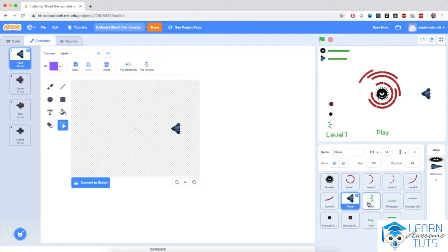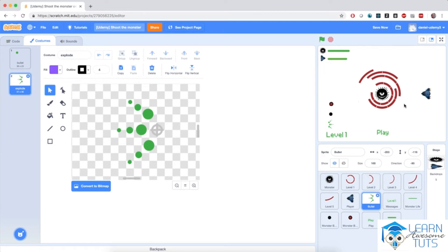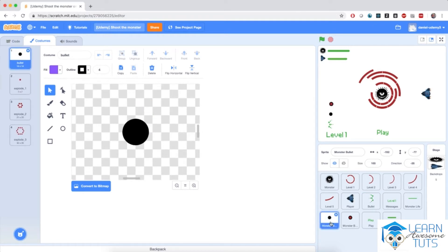Then we have sprites for bullets — these will be the bullets that we will fire towards the monster. The bullet sprite has two costumes: one, a plain green bullet, and one signifying an explosion. When the bullet hits any one of these barriers, the bullet will switch costume to the explosion and create a nice explosion effect. We also have monster-generated bullets — a black bullet that the monster fires towards us, which also has a nice explosion effect.